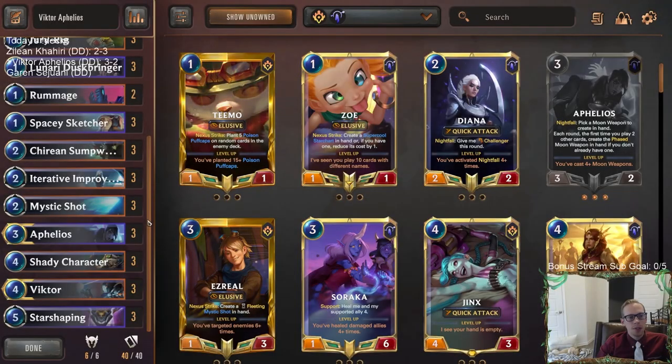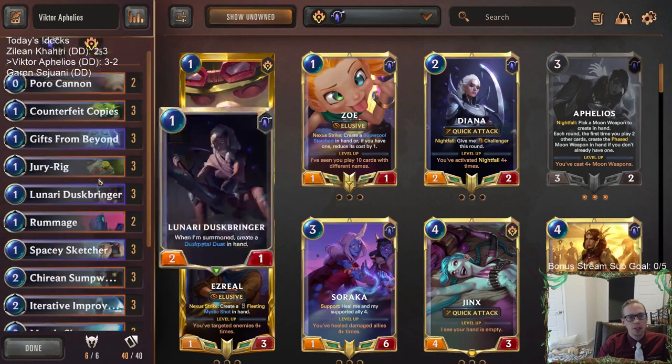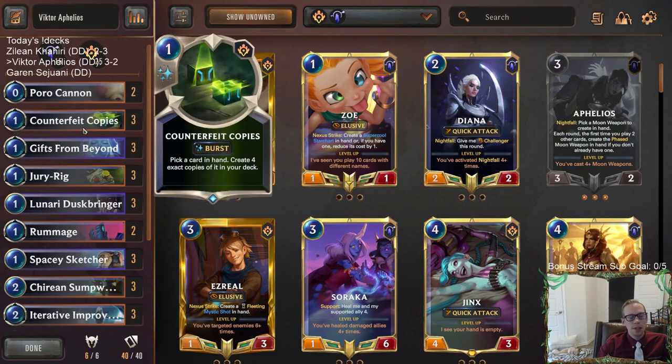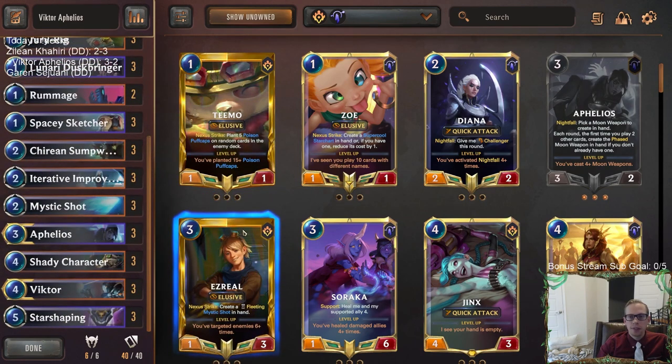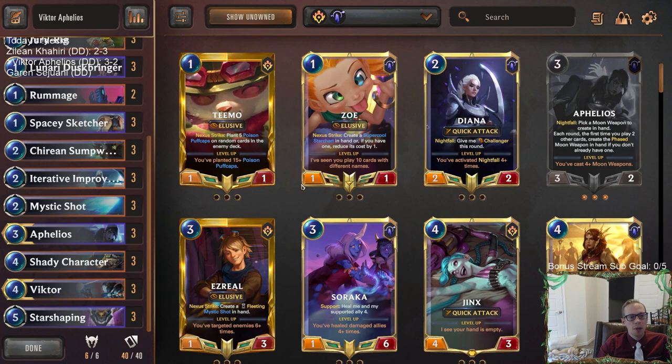So there we go — that was Jack's deck. Victor Aphelios definitely looked really good. Sumpworker looked great. I loved having Sumpworker, Improvement, Gifts from Beyond to put Sumpworker into play. We talked about Counterfeit Copies being card disadvantage — probably having more card advantage would be nice since we were running out of cards quite a bit. I don't know if Victor is really necessary or if Victor really did that much for us. Like, if Victor is Zoe — is that better? Probably. Zoe's just a lot better card than Victor.